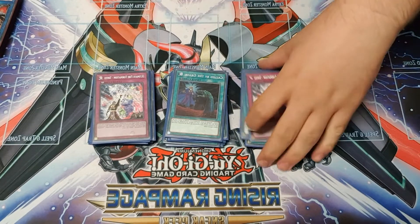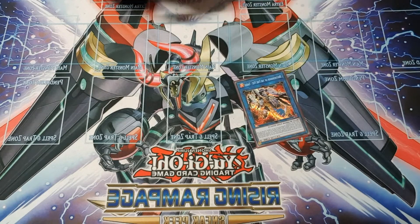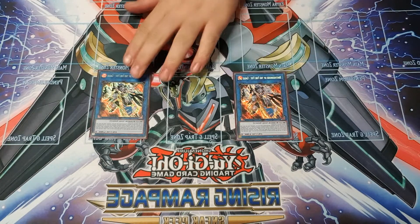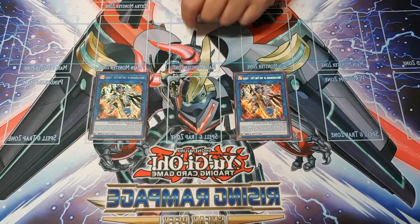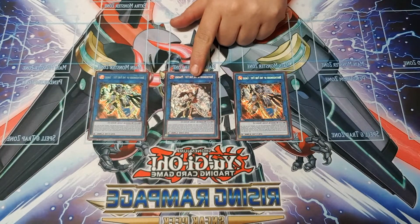Three Called By the Grave and two of the counter trap Sinso, which negates a spell or trap but you have to control both a Fire Fist monster and a Fire Formation. Then onto the extra deck: we're playing two Eagle. Eagle's a fantastic card — it stops you from having to pay costs by sending formations, dumps any Fire Fist from your deck to the graveyard, and returns a Fire Formation from your graveyard or field back to your hand. One Peacock — it's basically like a mini Borrelsword Dragon, you don't go into it much but it's a nice card to have.